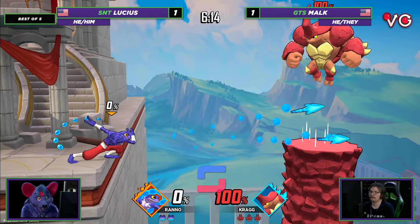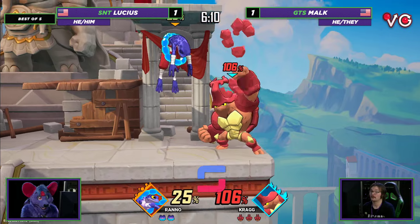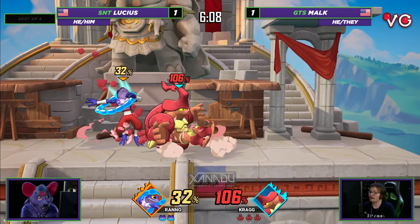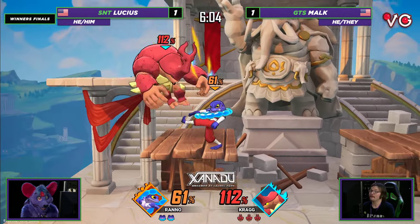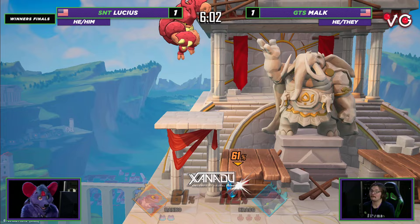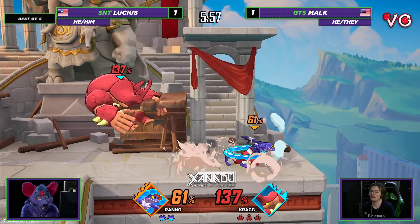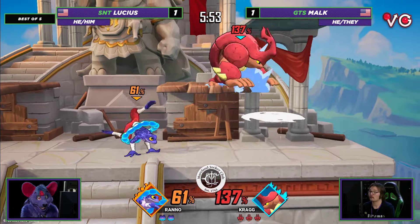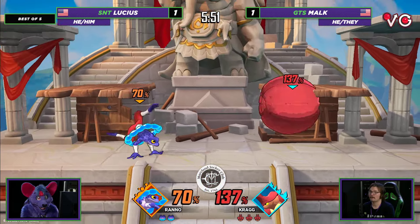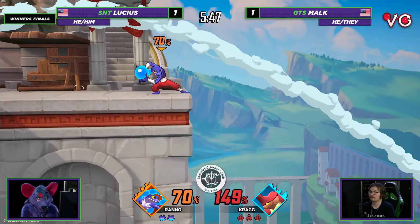You missed the pillar — that would have been so important. Big damage here. Malk has been doing such a good job of catching a lot of these PI options. One of the big things about edge guarding Krag is, as long as he has the pillar to land back on, he has a bunch of options. If you can take that away from him, then it kind of gets a little more sequential — you can say, alright, I'm gonna do this, he has to do this, I can do this. But yeah, a lot harder to do that with the pillar.